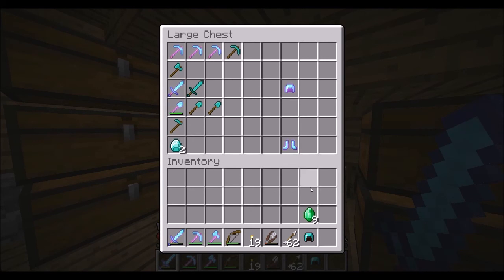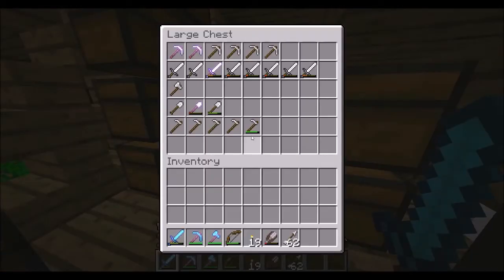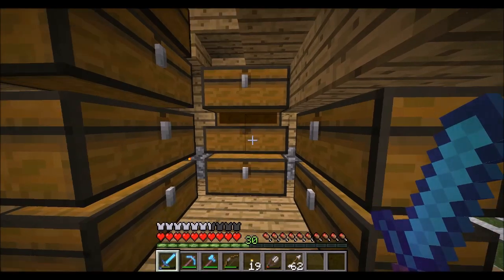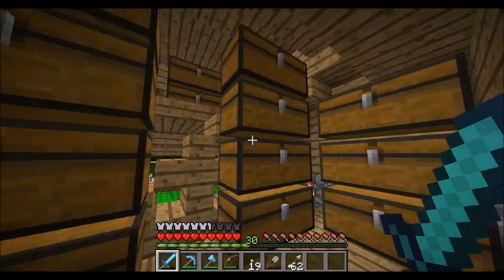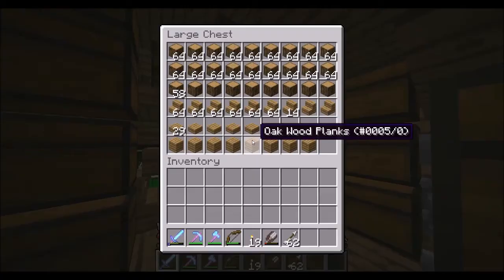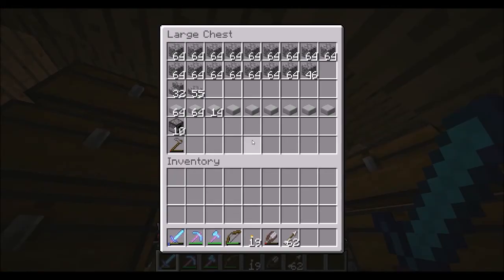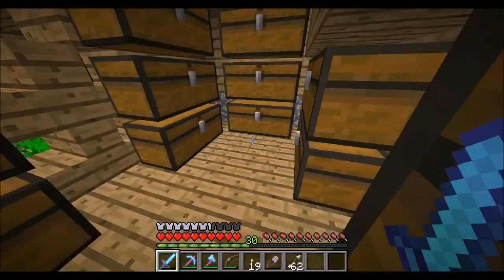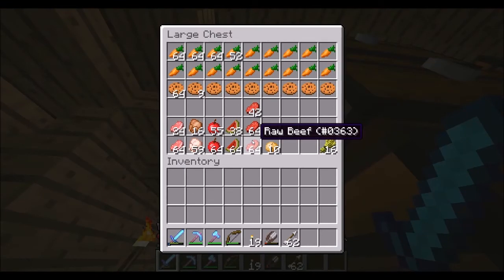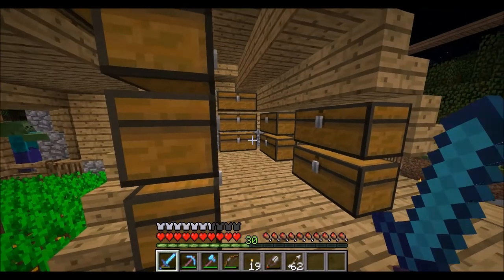Let's put this here. So here's the storage area. I haven't labeled it yet. I plan on grabbing some frames and placing them on the chests so I can see what the stuff is. Basically, here's the wood, here's dirt and gravel, here's stone things, and here's things made out of wood and some other stuff. I put the food up in the loft, as well as the mob loot.